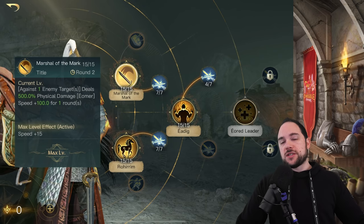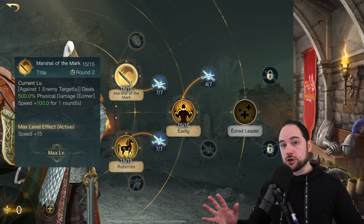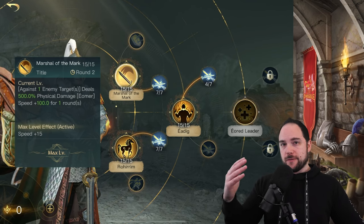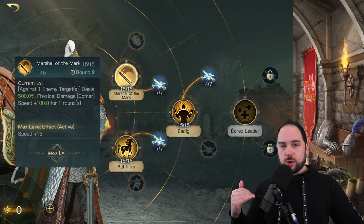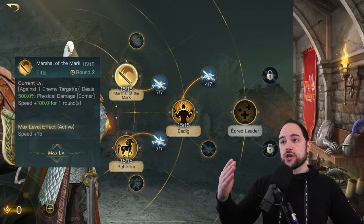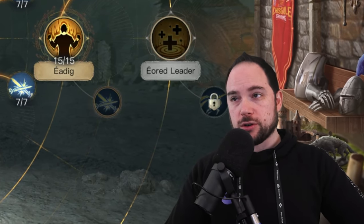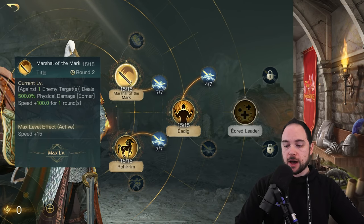This is the build I would use. Start with Marshal of the Mark — this is giving you big damage and speed. You need to pick Marshal of the Mark first, because as I described in my tip video showcasing how the turn order sequence is determined, the one you pick first happens first. So you want to pick Marshal of the Mark first, and I'll explain why in just a second.